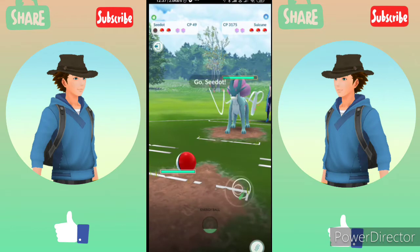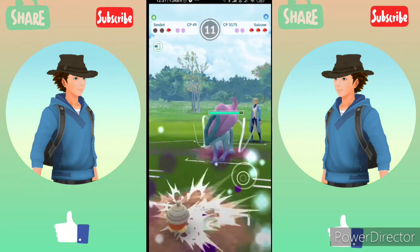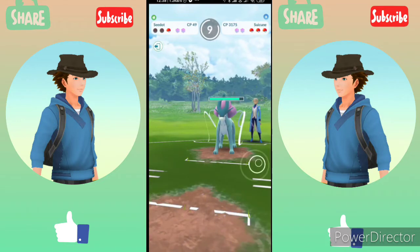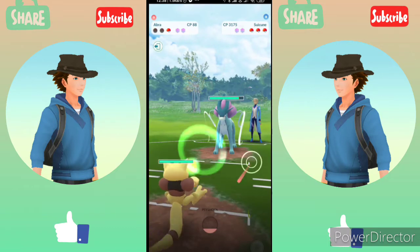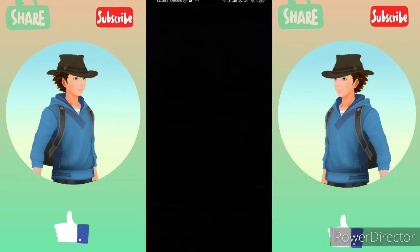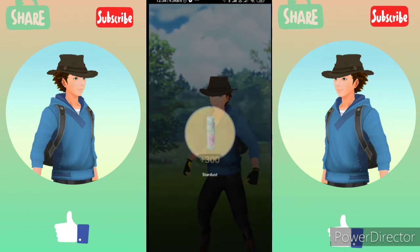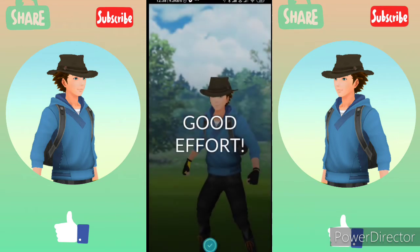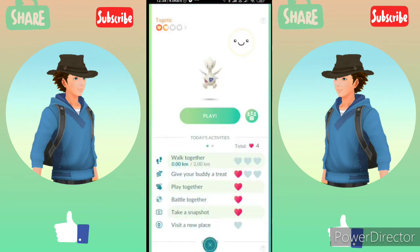A 49 CP Pokemon won't do much, but it's still trying. The battle is over and you can see we have earned our fourth heart. You may get some stardust after battling, and you may get some rare candies after battling with the leaders.